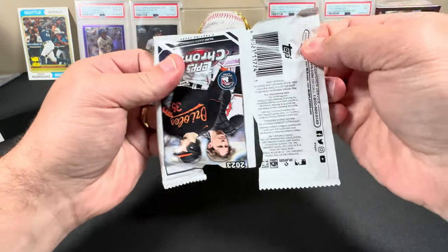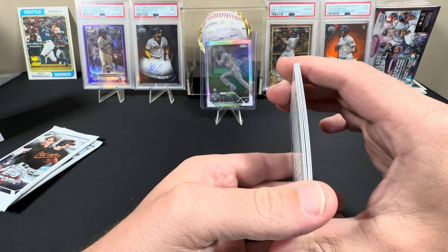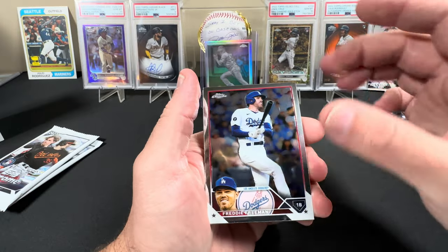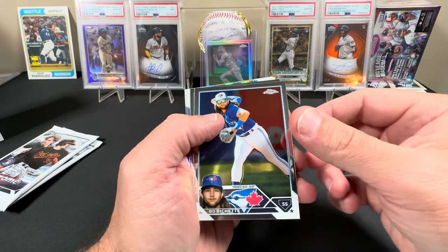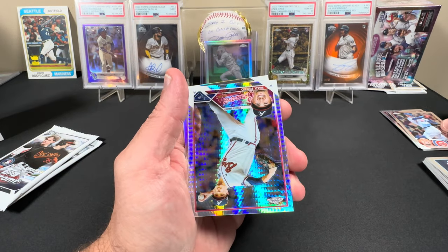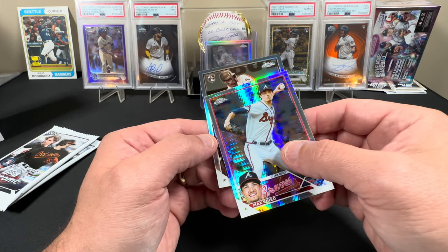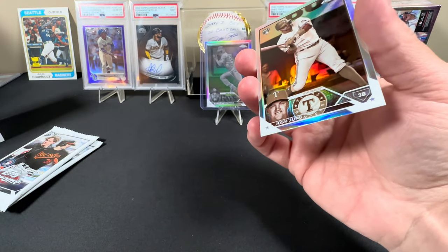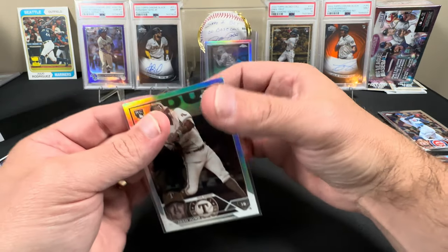Last three packs of the first blaster. Looking for something thick, something signed — something with a signature on it. We got a Freddie Freeman sepia — some of the best teeth in baseball. Beau Bichette. We got our prism coming up. Chris Murrell going into the good card pile. Max Fried. And the sepia is a Ranger — Josh Jung. That's a nice one, he's going up on stage too.